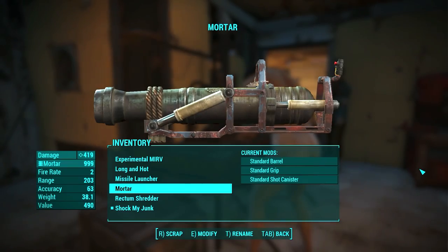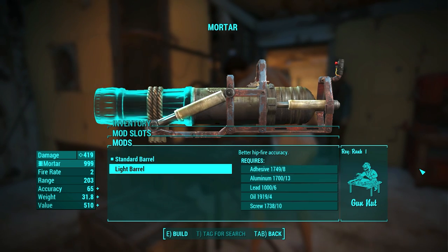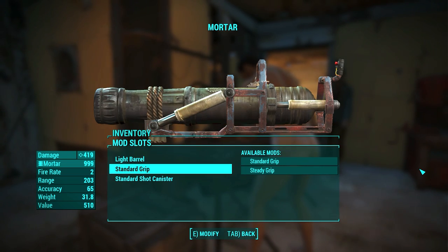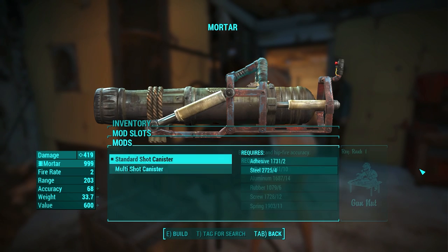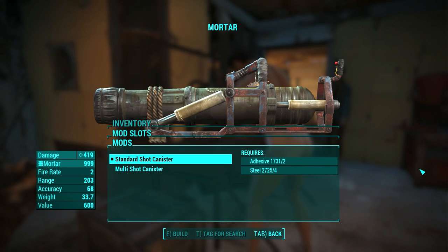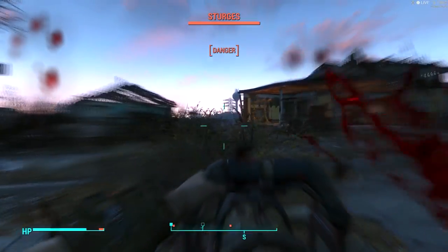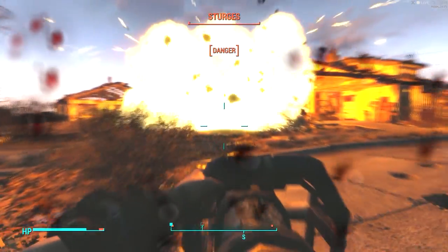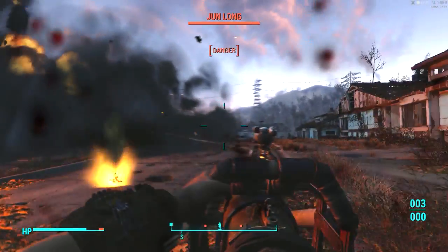Next we have the mortar, which has 3 moddable parts. The barrel can be standard or light — the light barrel improves hip accuracy, which is better than the standard in any case. The grip can be modified to be steady, which also improves hip accuracy and recoil. The final mod is the shot canister, and it has the multi-shot canister that improves ammo capacity. Since the mortar shoots mortar balls in the air, it's called 'Balls in the Air.' The explosions are awesome, but beware — if you're not using god mode, you're gonna die because the range is short.